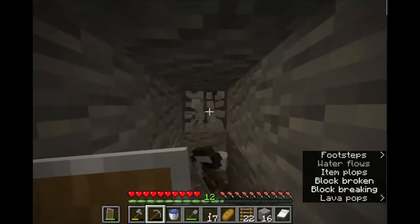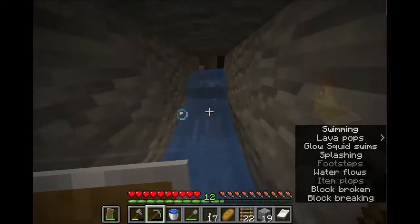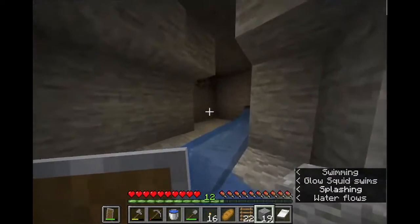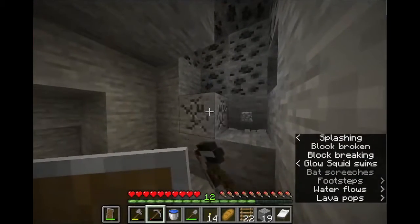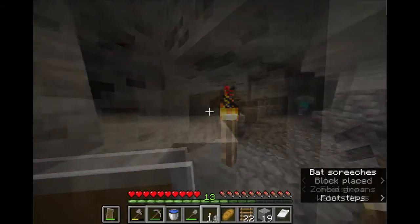So I followed the voices and eventually found a cave. I'm happy to see the flowing water, as it also meant that zombies can't touch me when I'm in it. I found the water source, but there is a suspicious hole right beside it. A quick peek showed that the tunnel goes deeper beyond, so that's where I went.